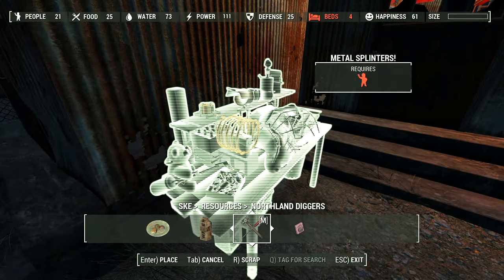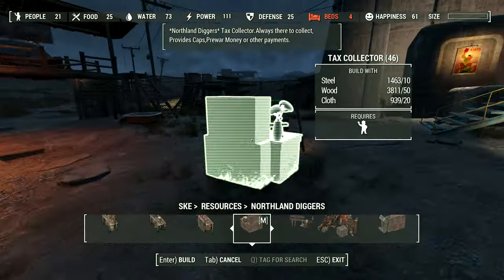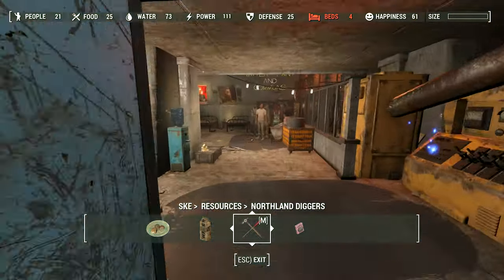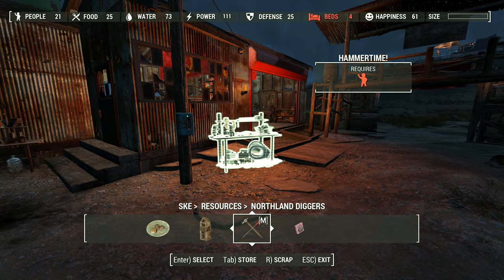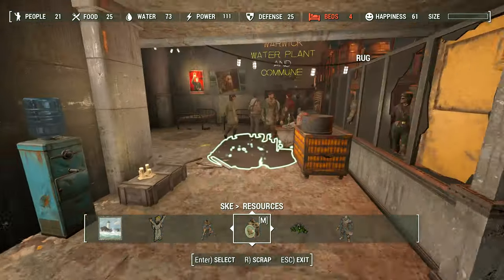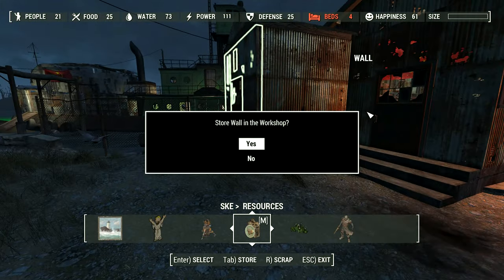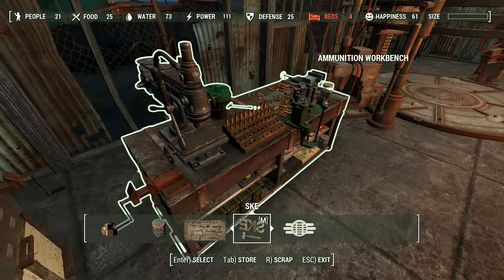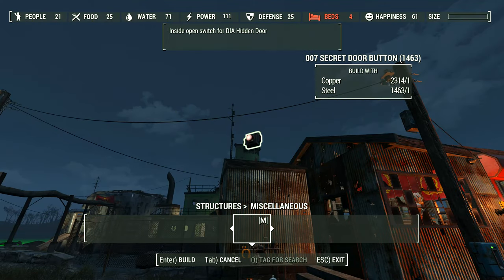I'll put a canopy over this one - metal splinters where someone's scrapping some metal for the ammo as well. This is the one I was looking for - the Stop Hammer Time workbench. So we can have somebody working on raw resources outside. I like the idea of some folks out here working on raw materials. Let's assign this settler to hammer time. Hopefully the assignments start working because they've been bugging out - oh there you go, just look at him run.